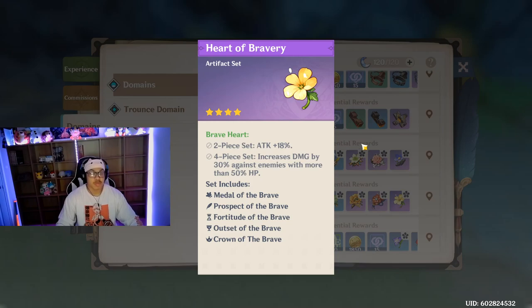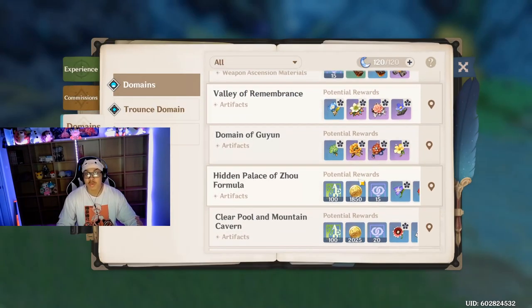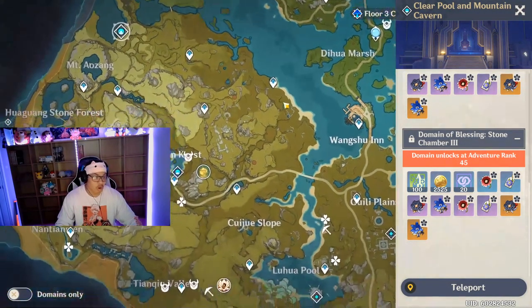...increases damage by 30% against enemies with more than 50% health. I personally prefer the four-piece that increases charged attack crit rate by 30%. Both sets do really really good damage. Also, Bloodstained Chivalry works really well with Razor because physical damage plus 25% even on just the two-piece does him a really big favor.